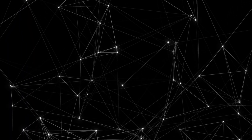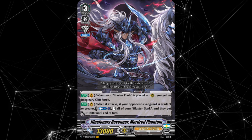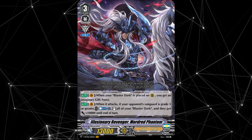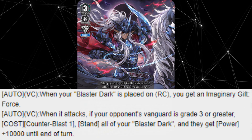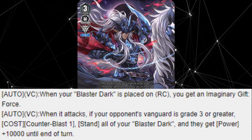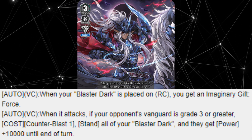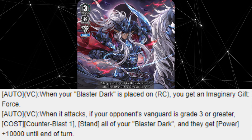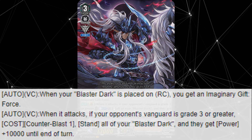Galloping in at number 7 is Illusionary Revenger, Mordred Phantom. This is a V-Retrain released in the infamous set VBTO6 Phantasmal Seed Restoration, and possesses the following two skills. First, auto on the vanguard circle: when your Blaster Dark is placed on rear circle, you get an imaginary gift force. The second skill is auto on the vanguard circle: when it attacks, if your opponent's vanguard is grade 3 or greater, counterblast one, stand all of your Blaster Dark, and they get 10,000 power until end of turn.